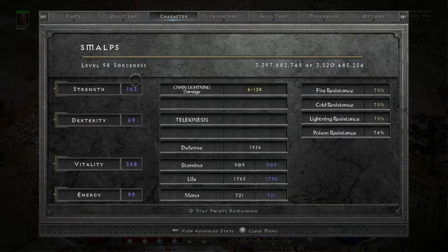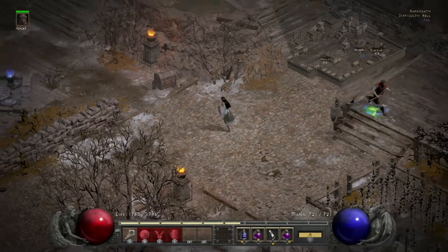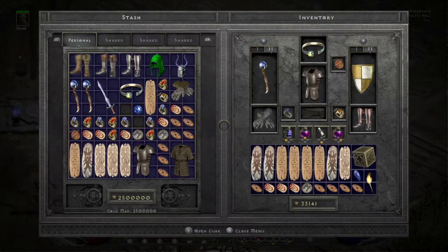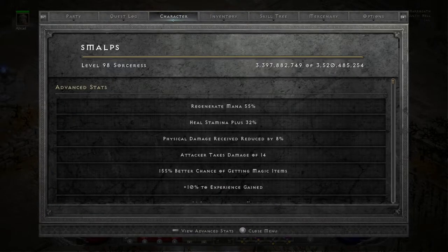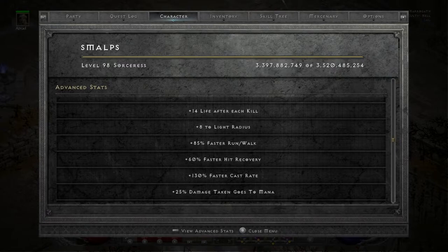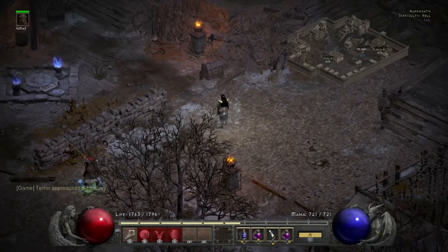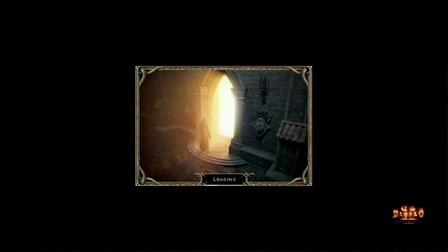I have some extra Strength because of the Amn in the helm, and everything else into Vitality. My Mercenary is a Defiance Merc, so I'll get a huge boost to Defense once I step out of town. I have 130 Faster Cast Rate, so I'm hitting the 117 breakpoint this time. Lightning damage will do a lot. My method is going to be Static and then just Charge Bolt.